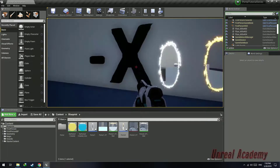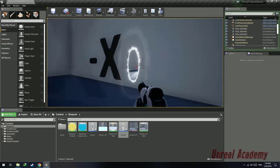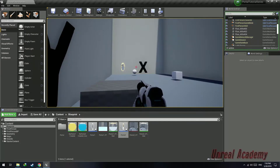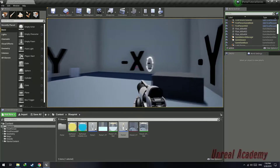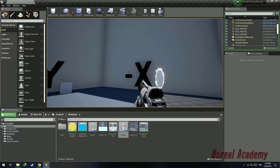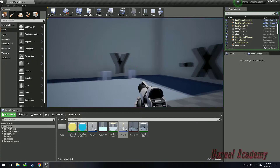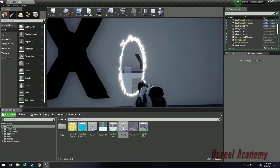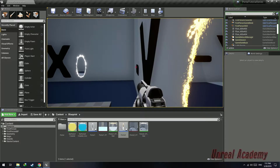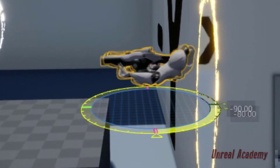If the two portals are on the opposite axis, for example portal 1 is on the negative x-axis and portal 2 is on the positive x-axis, then we do not have to change the rotation because the player is already facing the axis that he would face when he gets teleported. Another way the player can place the portal is perpendicular to portal 1, where portal 2 might be on the y-axis or the negative y-axis. In this case, when the player gets teleported, he must be rotated enough to face the positive y-axis, which will be approximately negative 90 degrees.